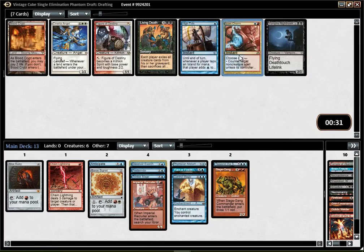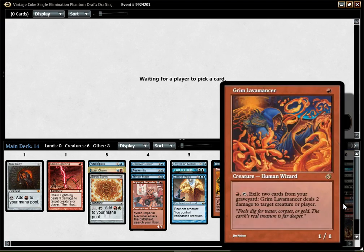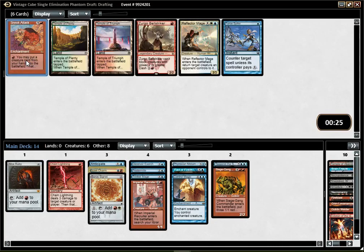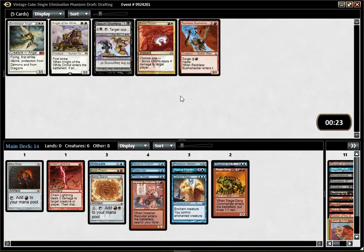I do like Izzet Charm — it's an instant. Now we have something going on, which is good. Sneak Attack wheeled? That's not something I expected, but maybe I can make good use of that. Probably not, but you never know.